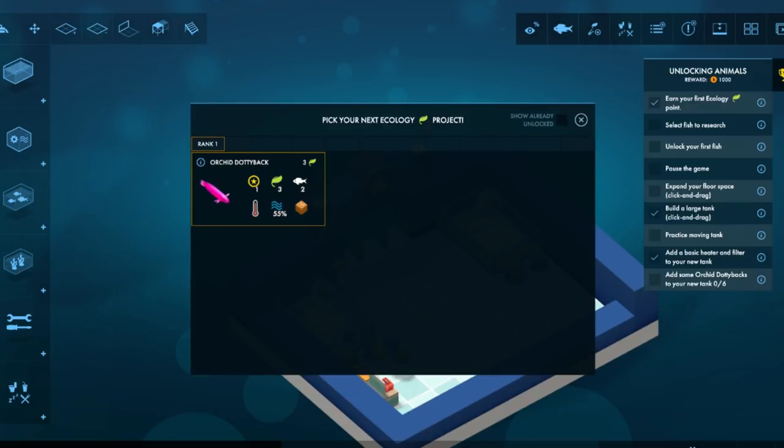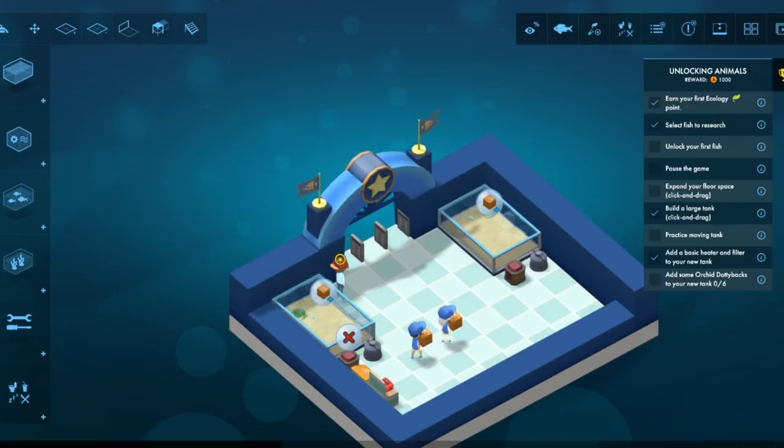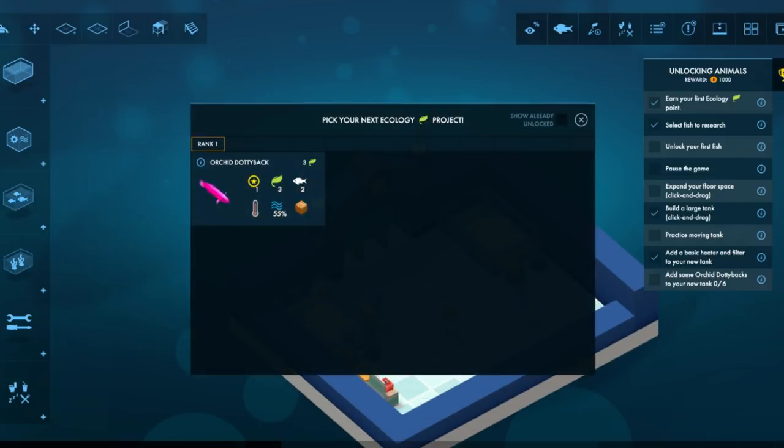Work at Donnybacks. Oh cool, we just got some new fish. New animal incoming. This music is... I'm not sure. Pick my next ecology project. Doddyback family — show already unlocked. I guess it's still in development.